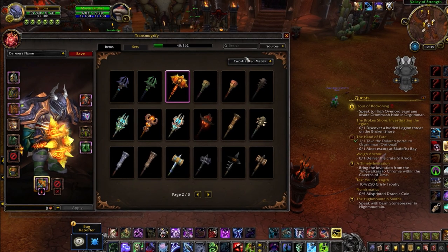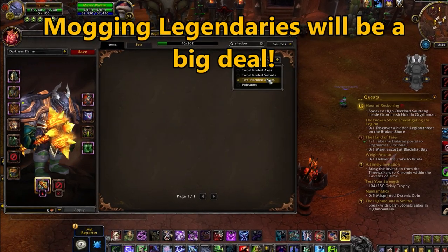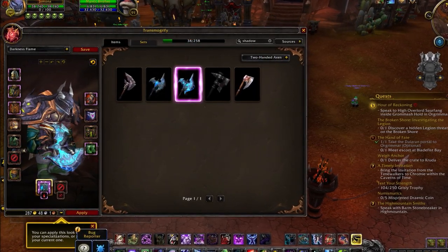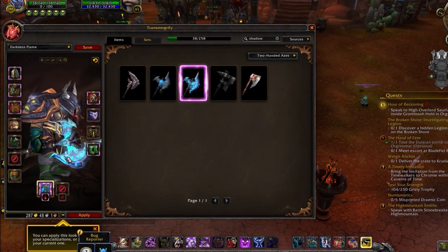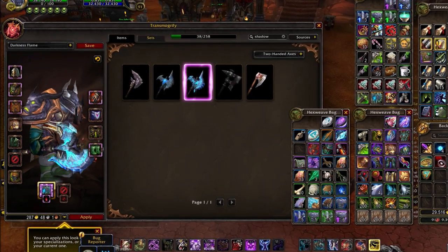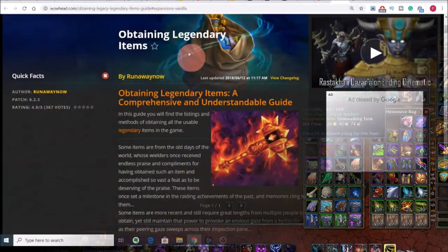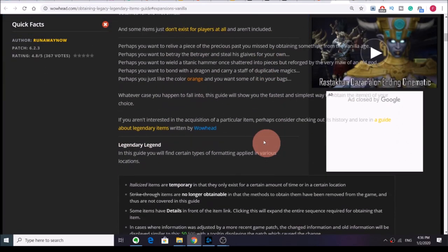Starting off with one of the more obscure yet significant tips: legendaries will become eligible for transmog starting from patch 8.3. The reason this will be a great gold making opportunity is that as the demand for these legendary weapons increases significantly, so will all the crafting materials and professions associated with them. Of all the legendaries across the many expansions that are still obtainable, the most profitable ones are Sulfuras and Thunderfury of Vanilla WoW by far. Let's take a closer look at these legacy weapons and how you'll be able to make gold with them.